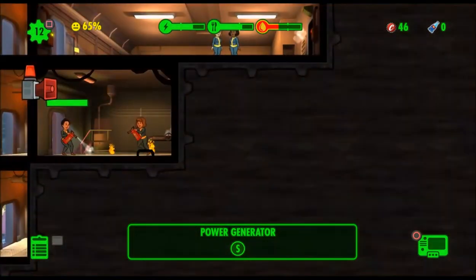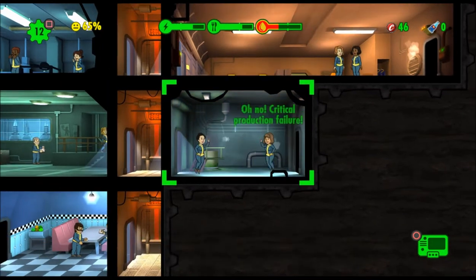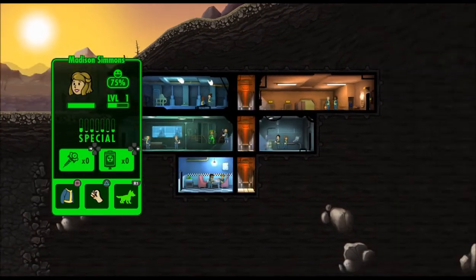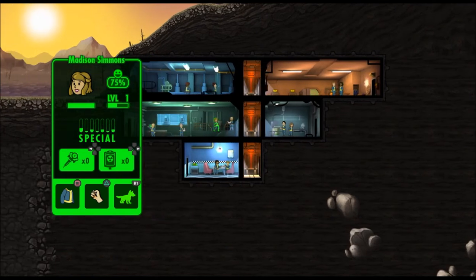I really should be rushing the damn water room because I'm out of water. That's the one room I have the best people in. I don't know how to see their special SPECIAL stats. You know how, when you're playing the regular game on a different platform, you can see what their SPECIAL stats are.